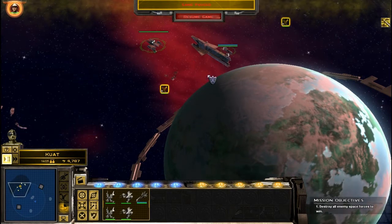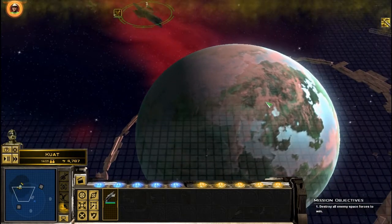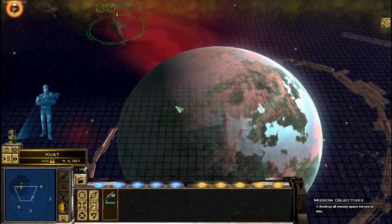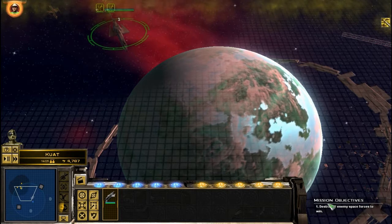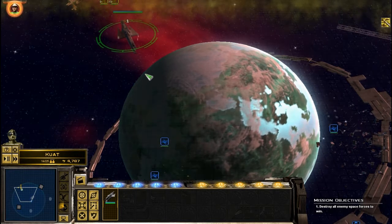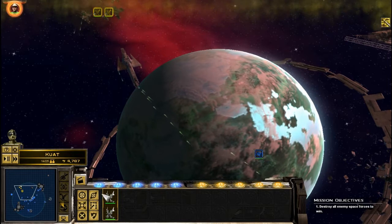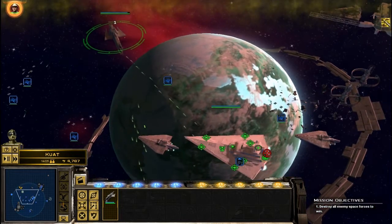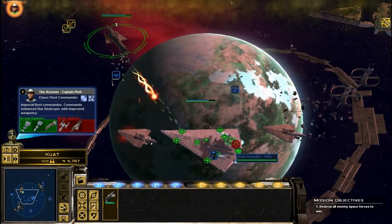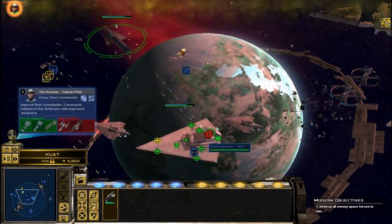Now going to select everybody and tell them to defend that. He's going to go and take on there. Here, there they are, and my fighters need to get up here. He has shields — I want his shields down, then I want his engines down.